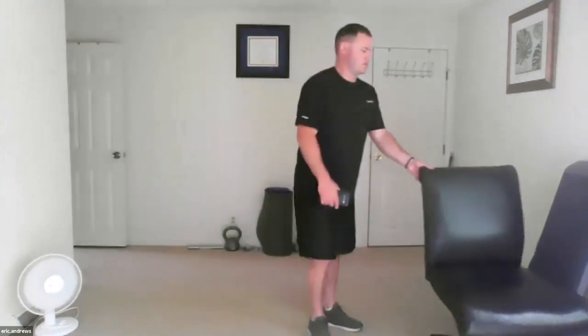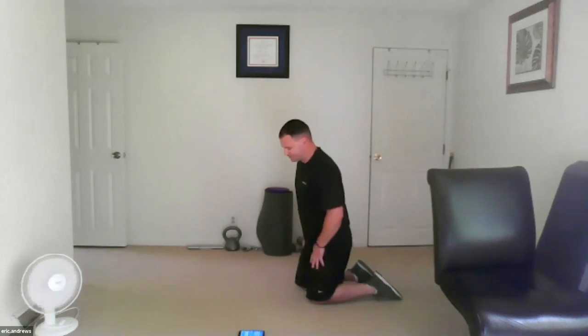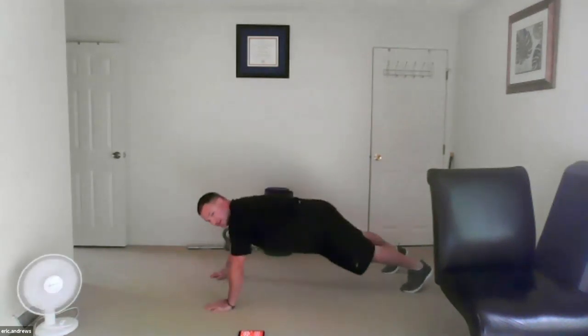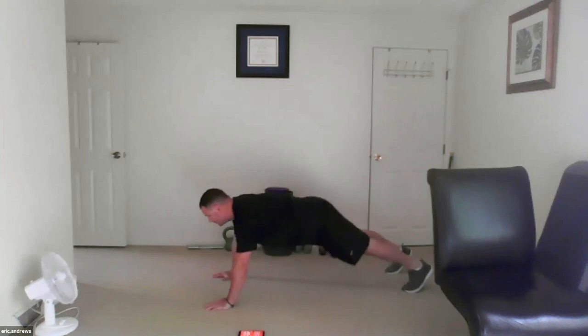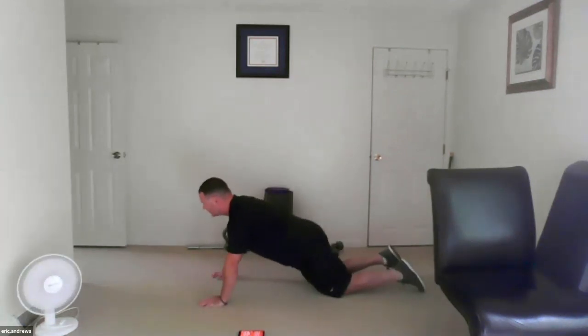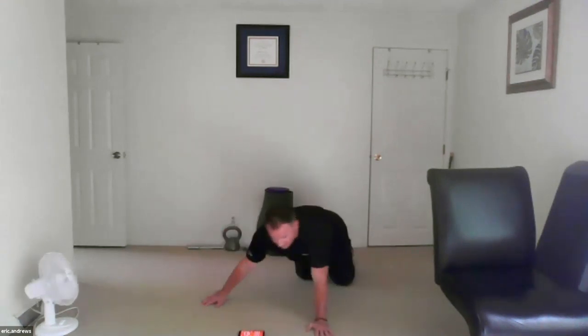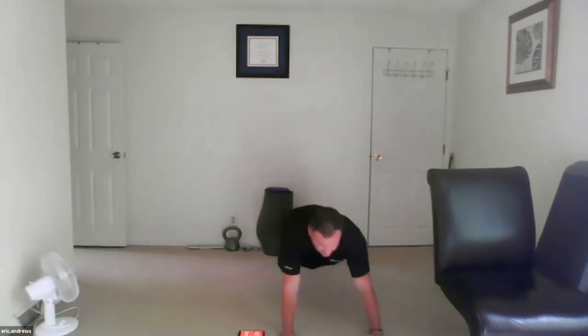10-second breather — remember, these can be done from the knees or from the toes. Drop down to the knees, bring those hips down, alternate over opposite shoulders. 20 seconds, trying to work from a few different angles. 10 seconds — keep those hips down. Five seconds, hips are steady — three, two, one. Awesome work!